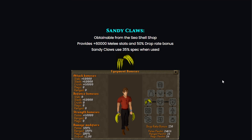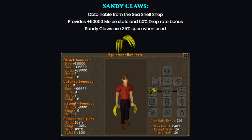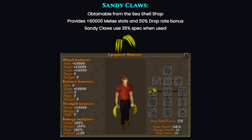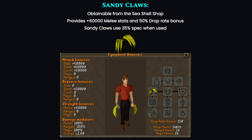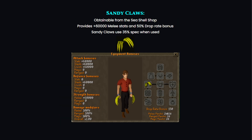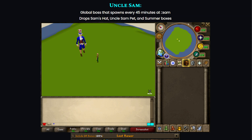The Sandy Colossus is obtainable from the seashell shop and provides +60,000 melee stats and a 50% drop rate bonus. It also uses 35 spec when used — very, very nice.